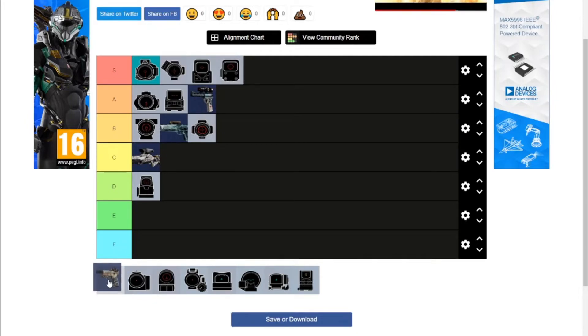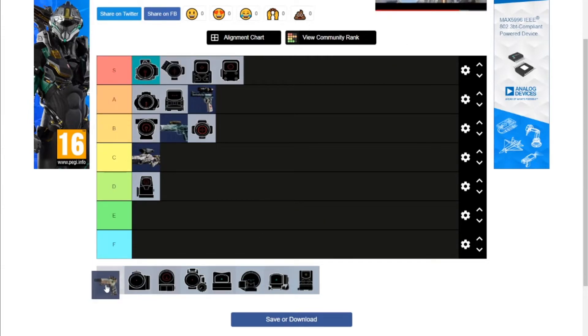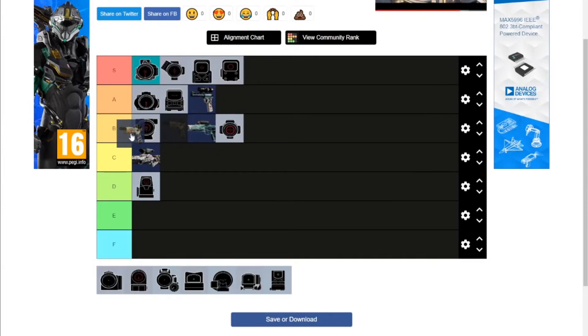The Pistol Red Dot — it's the same sight on all three of the pistols I could find: the P10C, the RG15, and the Bailiff. Kind of hard to go wrong with it. It's a tiny little red dot that goes on a pistol — relatively inoffensive. It will go at the top of B tier.